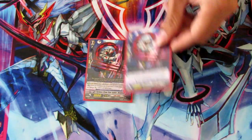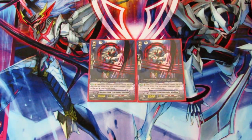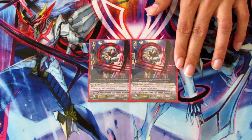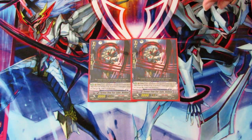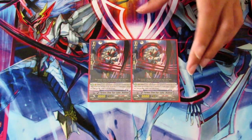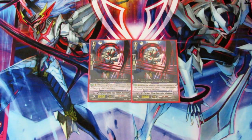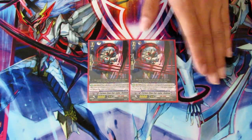Next is two Neobiums. With all the locking in the deck, you get plus 2,000 every time your opponent's rear guard gets locked. This is good because it adds extra pressure — they don't want this guy to hit, because he'll hit, lock, give Neobium power, more re-stands. It's bad news.